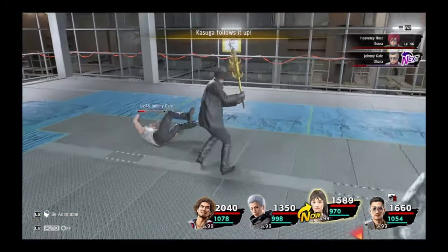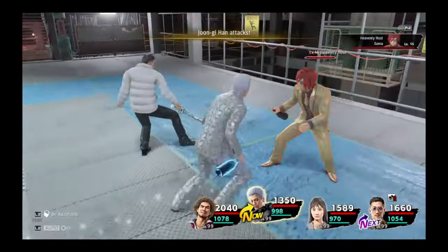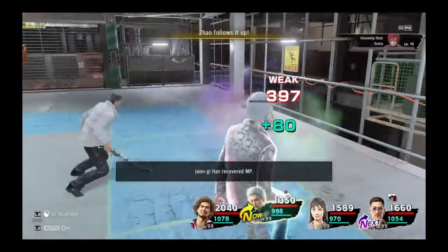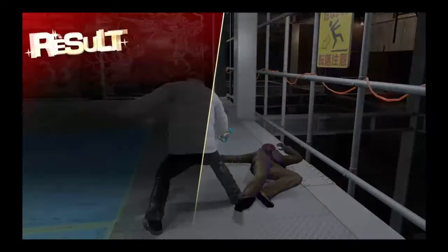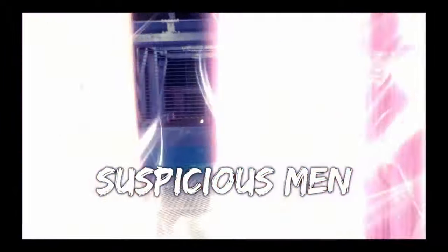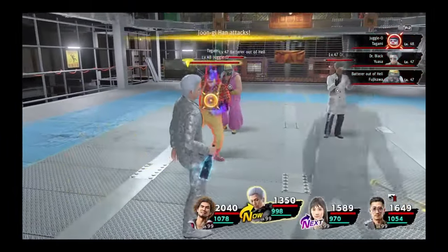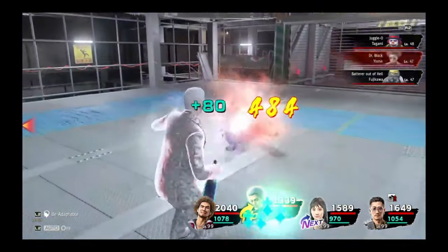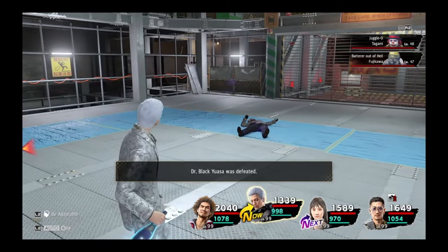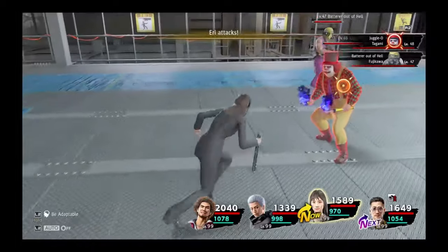For most jobs, it will take 21 upgrades to transform the base weapon into the EX-EX level of the top weapon, but for the musician, gangster, hitman, chef, enforcer, fortune teller, hostess, dealer, and night queen jobs, it will take only 18 upgrades, and for the DLC jobs of the devil rocker and matriarch, it will only take 15 upgrades. Each upgrade after the weapon reaches final form will only increase the stats of the weapon, and the look of the weapon will change once it reaches EX level, but those upgrades will not add any more special effects.